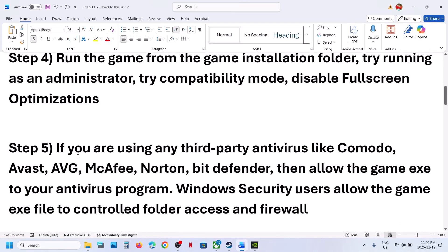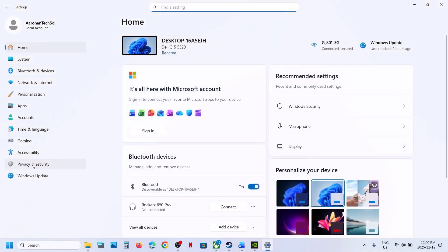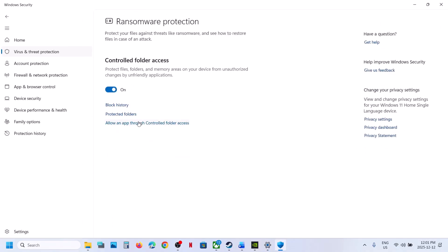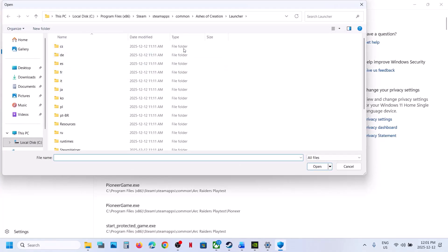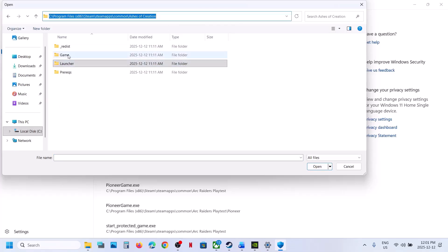The next step: if you are using any third-party antivirus or Windows Security, open Windows Settings, go to Privacy and Security > Windows Security > Virus and Threat Protection. Scroll down — at the bottom you will see Manage Ransomware Protection. Click on it, then click on Allow an app through Controlled Folder Access. Click Yes to allow, then click Add an allowed app > Browse apps. Go to the game installation folder — wherever the game is installed — and open the game folder.